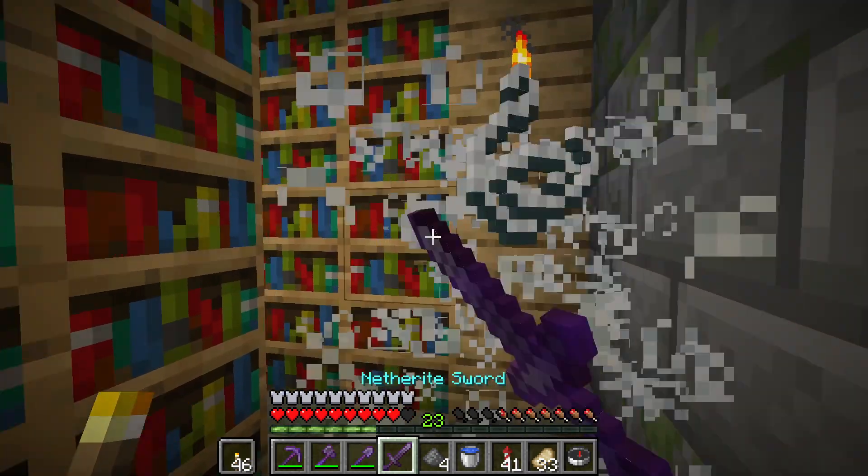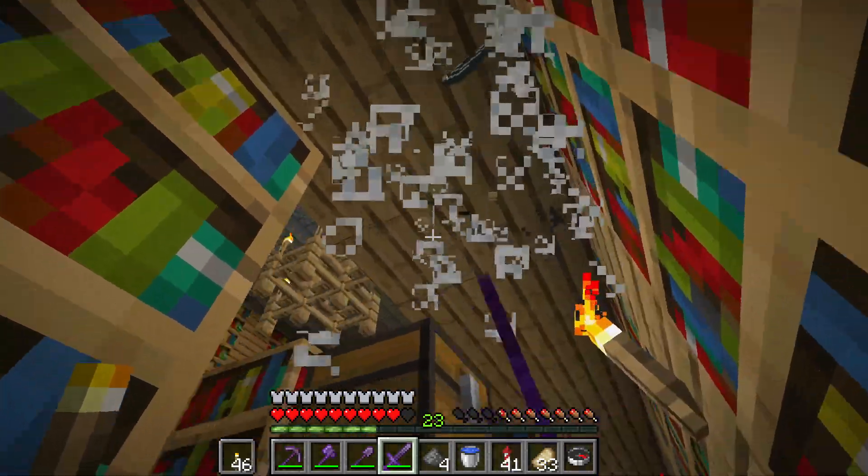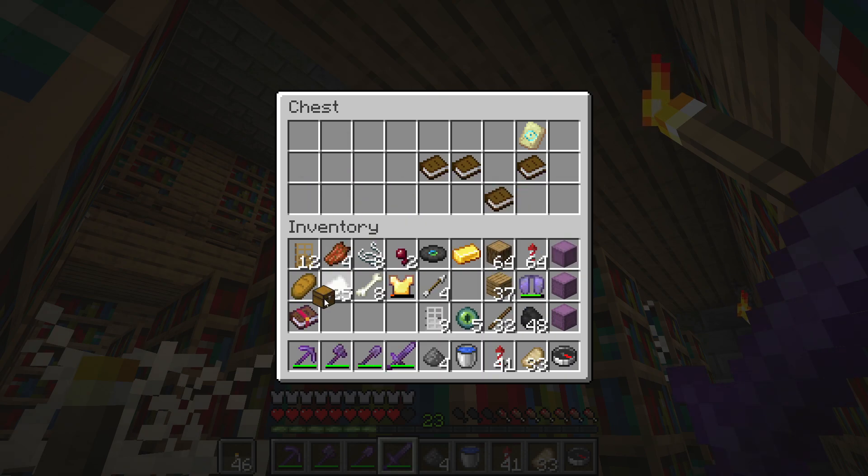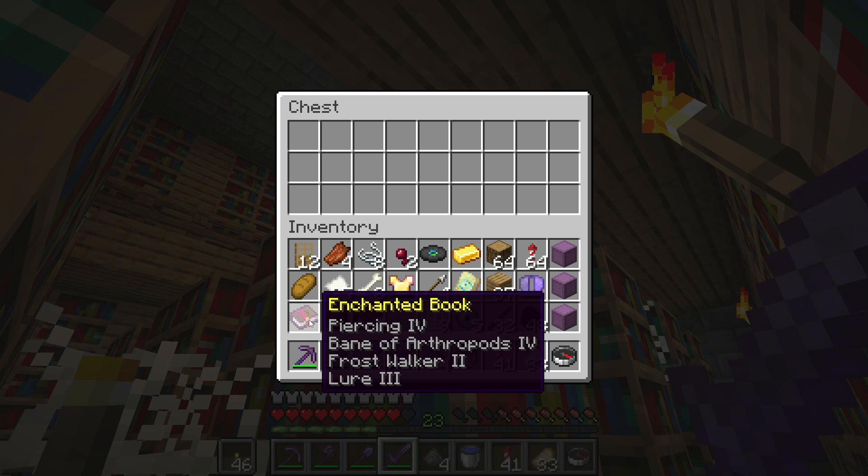The other way, which is much easier, is simply trading with a villager. As you see in the video, I got a book with Frost Walker number two. But if you trade with a librarian villager and rapidly drop a lectern to refresh the enchantment, you can also get Frost Walker from him.